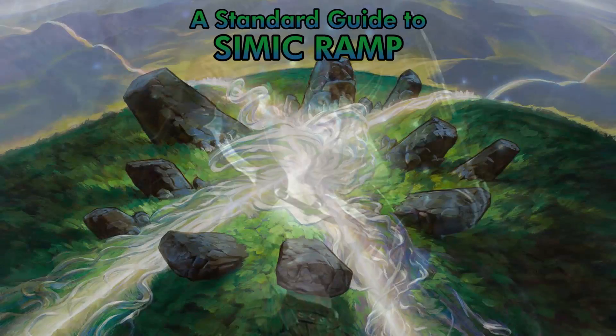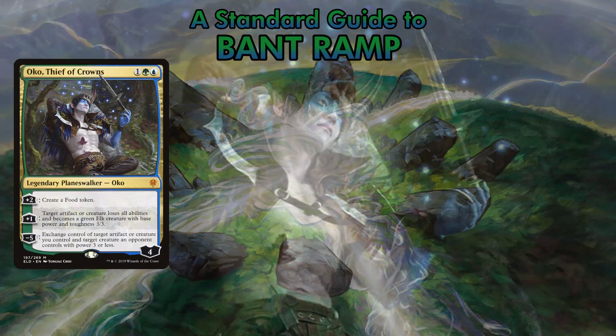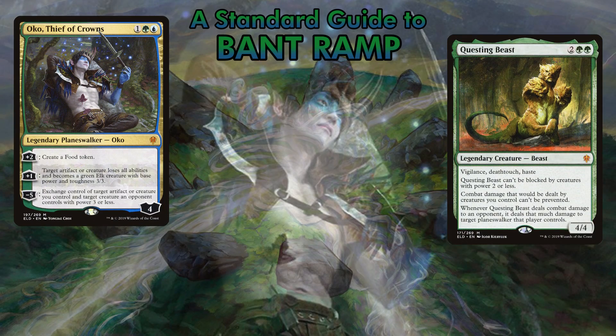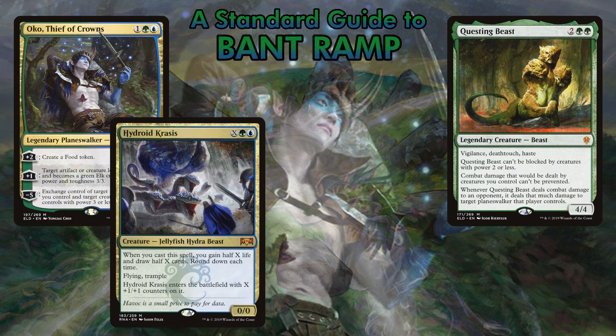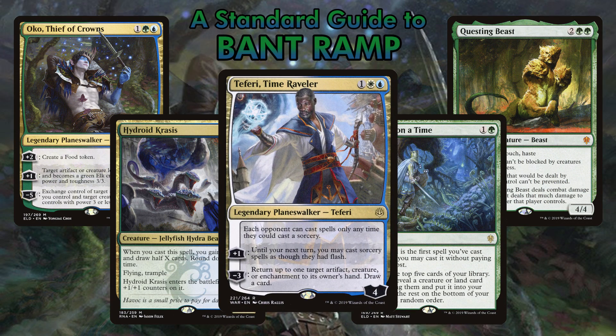If you really want to mix things up, there's always Bant Ramp in Standard, which, in addition to the Oko, Questing Beasts, Krasis, and Once Upon a Time, is a deck that runs a full playset of Teferi, and it's only $80 for those four cards on top of everything else.